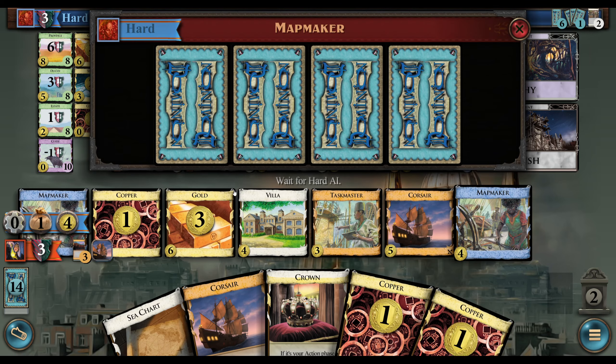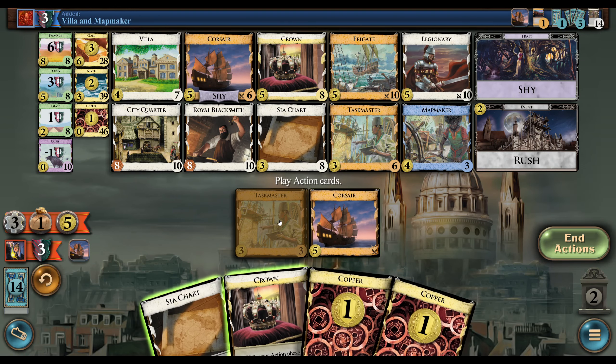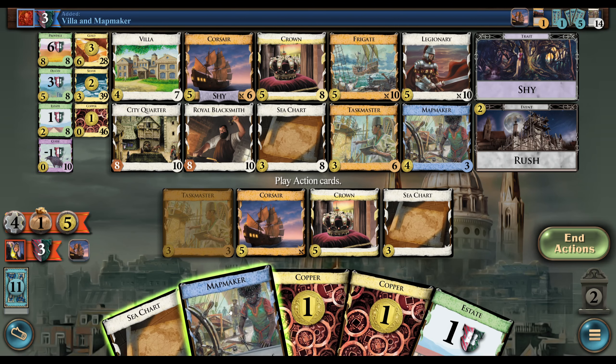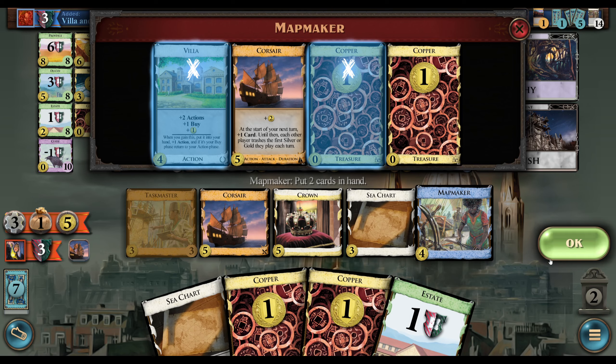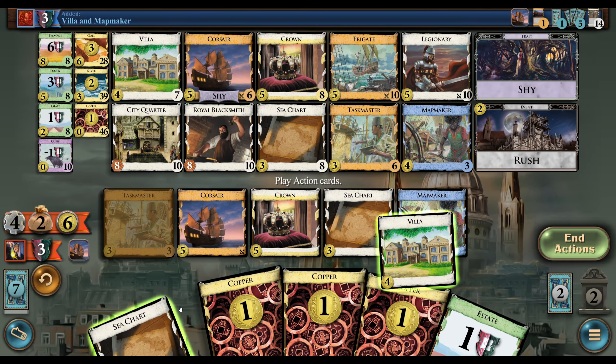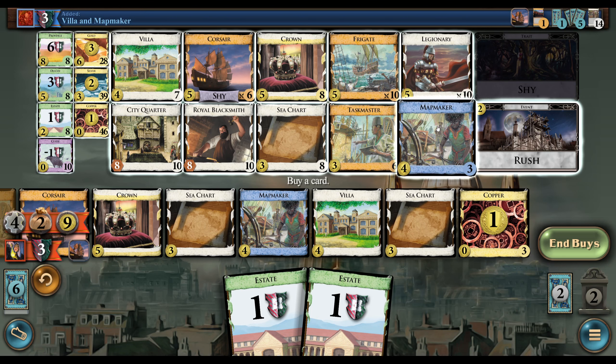We're going to play this Corsair. Let's go ahead and play the Mapmaker. You don't need the other Corsair right now unless we're going to buy one, which we could do. We could think about it — it's not terrible.